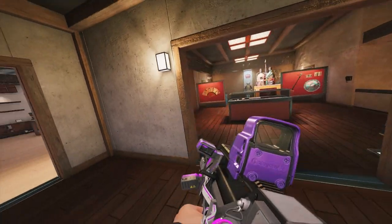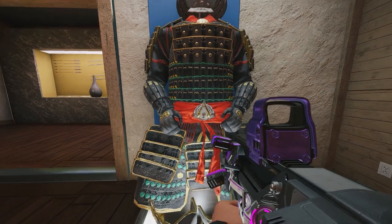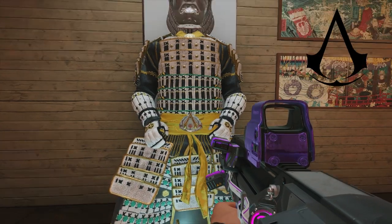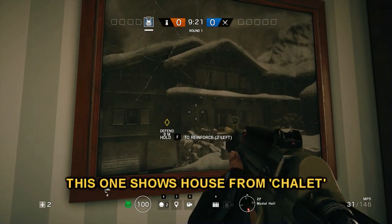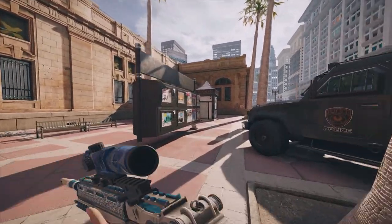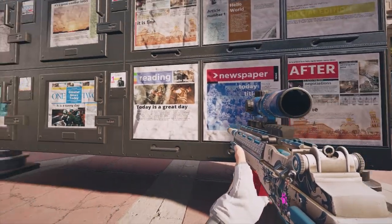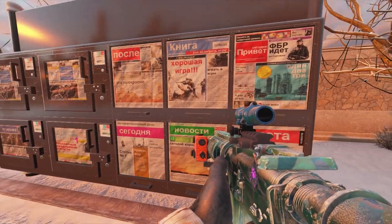Another nod to a Ubisoft title is on Skyscraper in the Samurai Room. If you look at the waist area of the armor, you can see the logo of the Assassin's Creed series. You can also spawn on Bank to read local news about Siege, within Siege itself, and you can do the same on Cafe Dostoevsky.